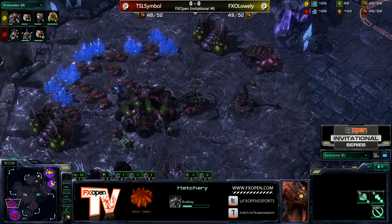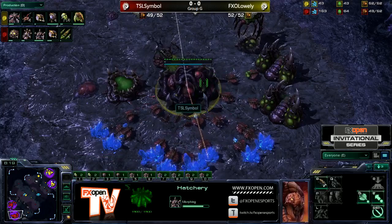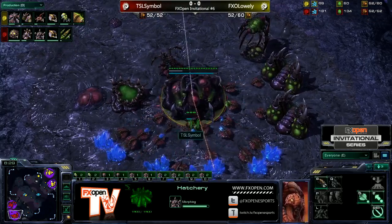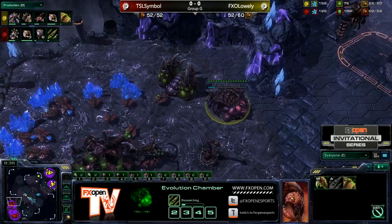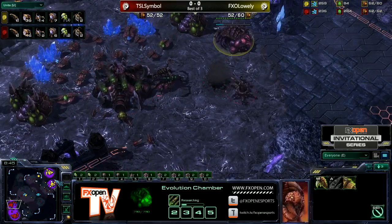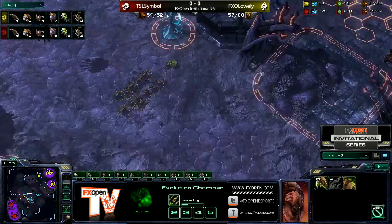Lowly does have control of the center of the map right now, and Symbol is responding by being the first player to make Roaches. The lair is finishing up now — I thought it was going to be some Spire attack, but obviously not. He does have that evolution chamber at the front. Look at the drone count — Symbol was 10 up over Lowly a second ago, but he's supply blocked himself, which is a bit of a derp while he's trying to drone up.